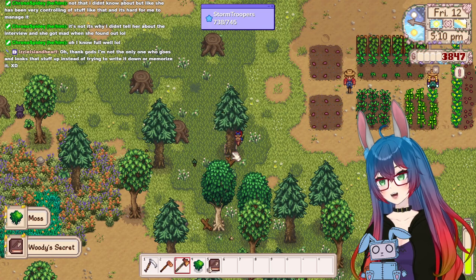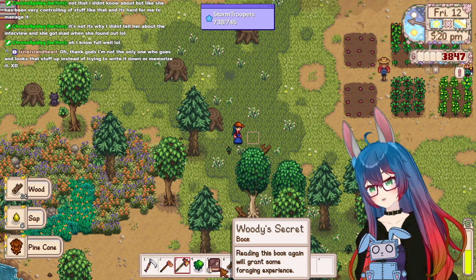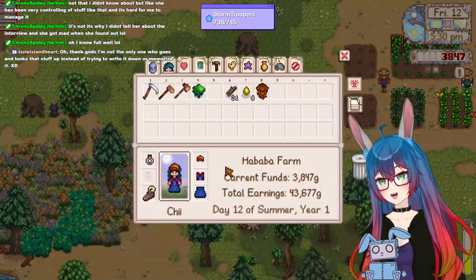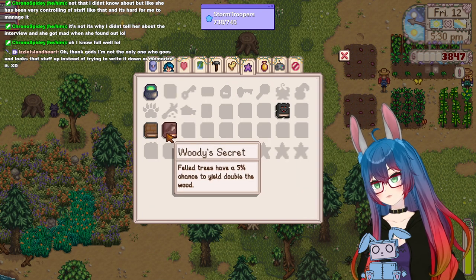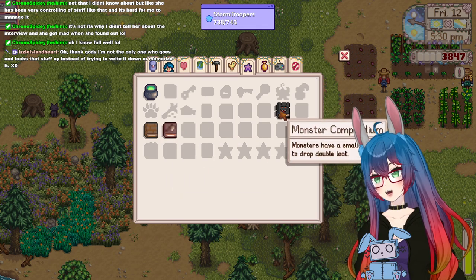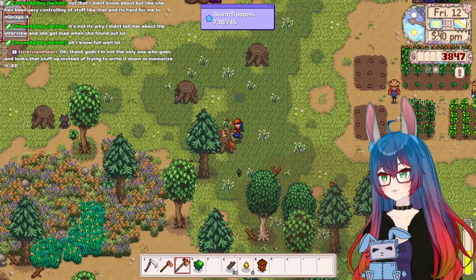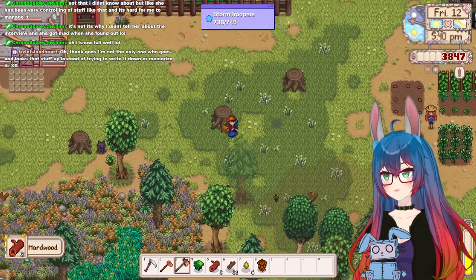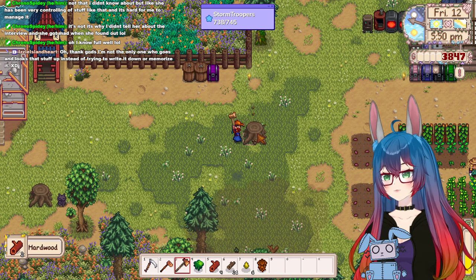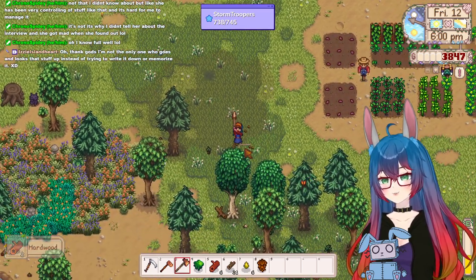I got another woody secret. So I think — yeah, it just gives you foraging experience. So the first time it's a 5% chance that you'll double the wood, and then if you keep finding them you get more stuff. What happens if I eat moss? I can't. Okay, just curious.